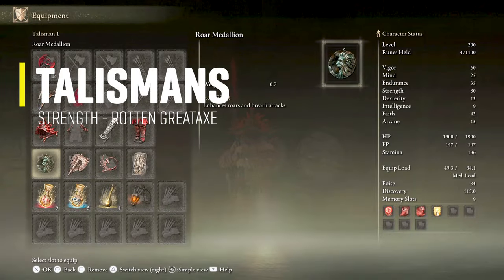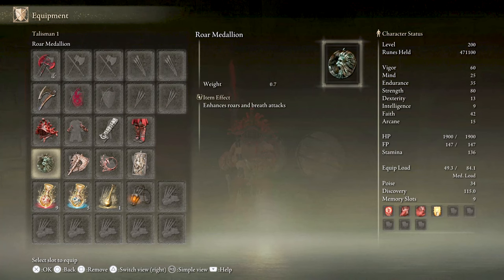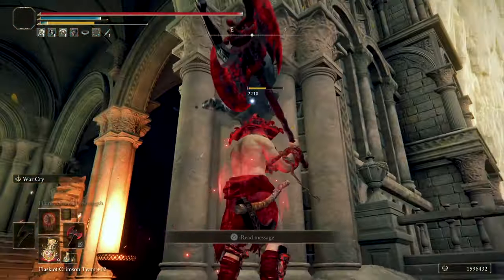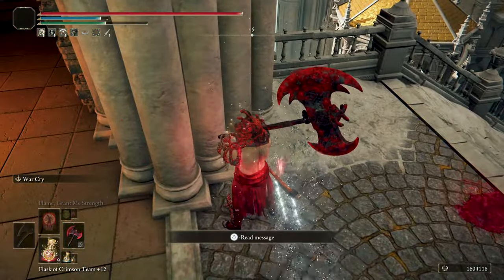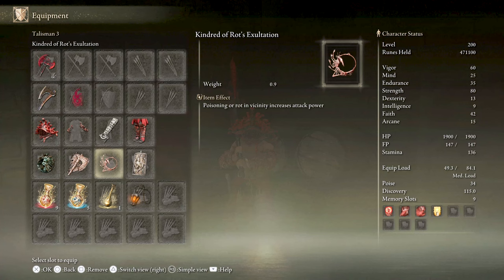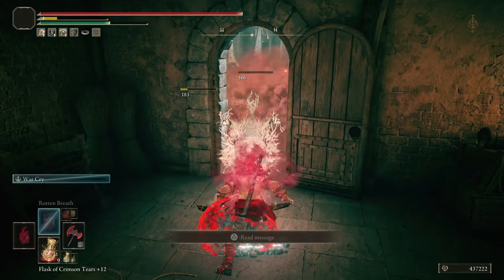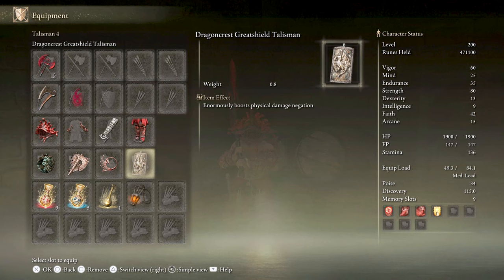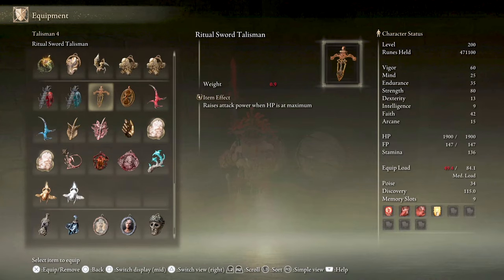For talismans: first, the Roar Medallion, which increases damage from heavy and charge heavy attacks under War Cry by 15%. It stacks with the passive effect from the Highland Axe and also increases damage of Dragon Communion incantations — it's a very important talisman in this build. Next is the Axe Talisman, which increases charge attack damage by 10%. Next is the Kindred of Rot Exaltation, which increases attack power by 20% for 20 seconds when rot occurs in the vicinity — it pops when rot gets applied, mainly from the heavy charge attack under War Cry, and affects spells too. Last is the Dragon Crest Great Shield Talisman, which helps with the much-needed boost to physical damage negation when you trade damage doing those heavy charge attacks. If you rarely get hit, you can swap this with the Ritual Sword Talisman to increase the damage even more.